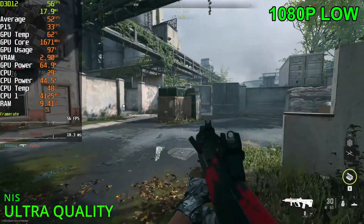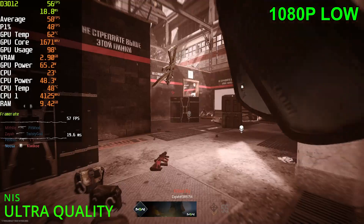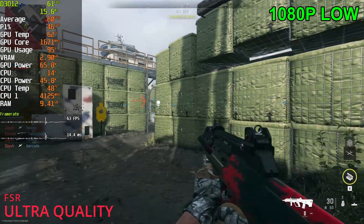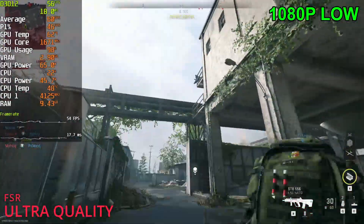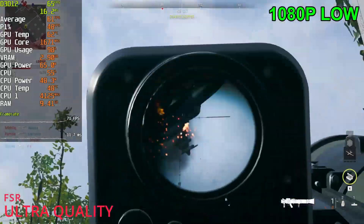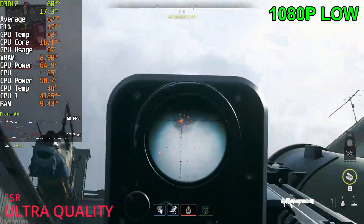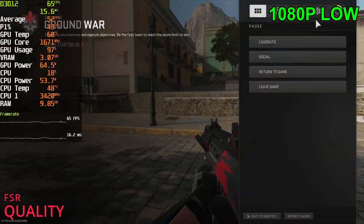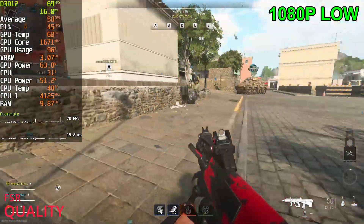I think you'll get far better performance with FSR though. Now comparing the same results — using FSR quality ultra quality preset, getting 66 FPS, basically 60 FPS. We had a bunch of dips into the 50s with NIS. It does happen with FSR still, but it's not as common on this map. Here's a bit more gameplay as well, playing at 1080p with FSR set to quality — getting pretty good performance still.